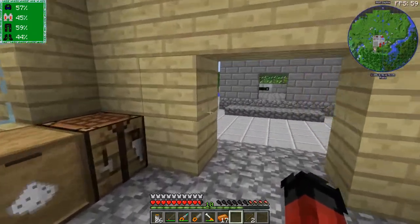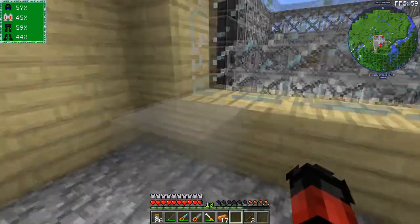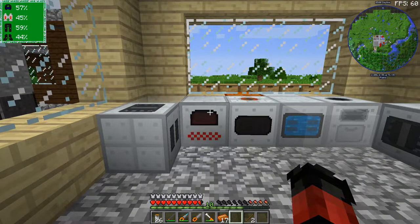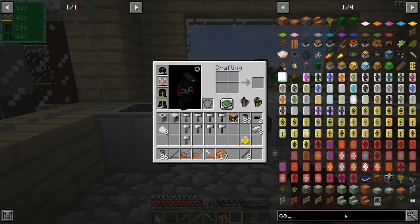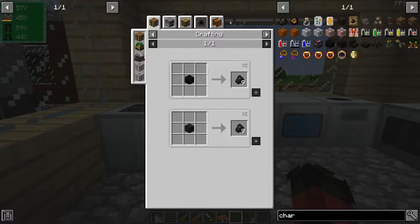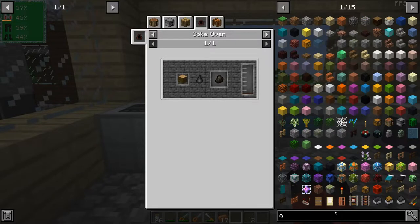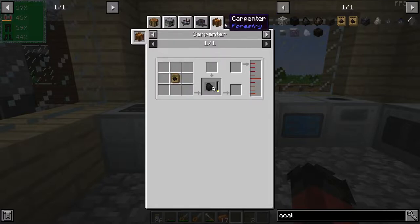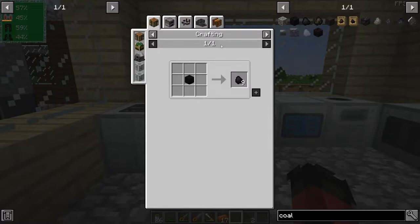I'm going to come back once I have all the machinery set up for the factory, and I'm going to run through the process of how to create diamonds in IC2 kind of infinitely - and I say kind of because it's a little tricky to explain. I also just want to check - is coal infinite in any way? Nope, coal is not infinite.